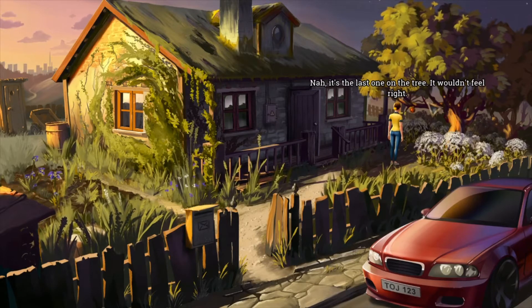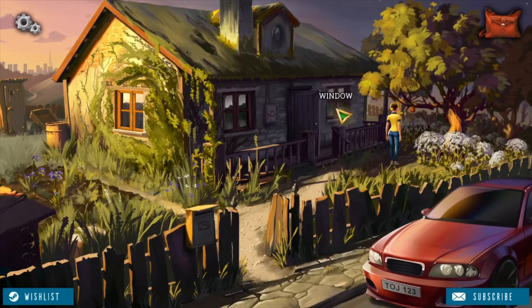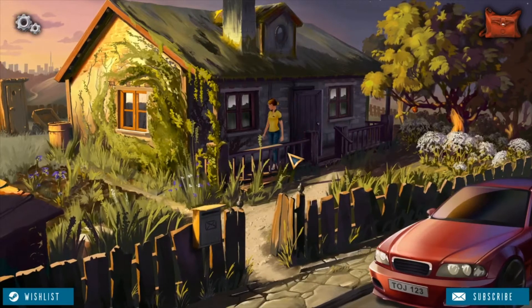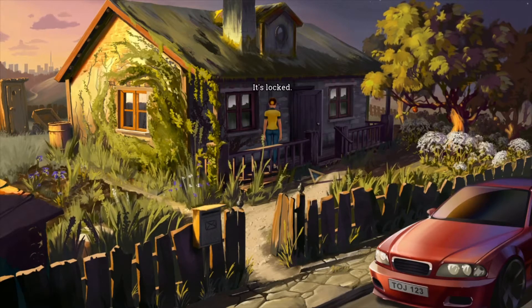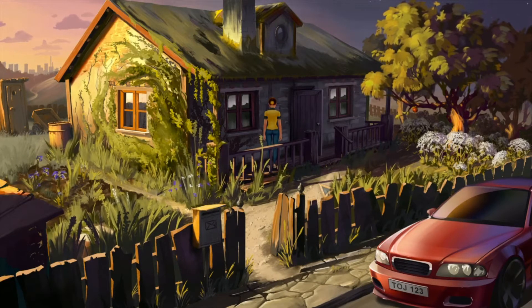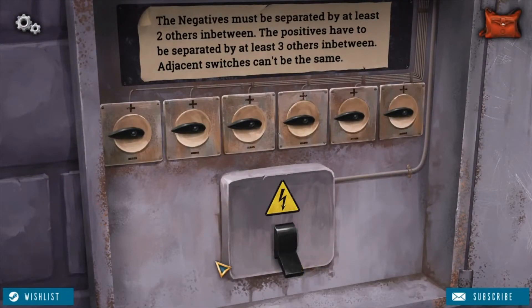At least one of the three is right. The magic box that controls electricity in the house — alright, let's lock it. The negatives must be separated by at least two others in between. The positives have to be separated by at least three others in between.